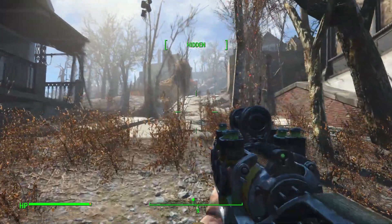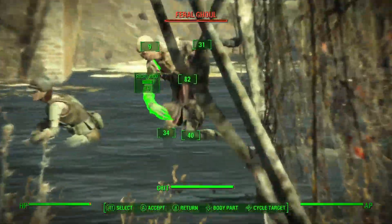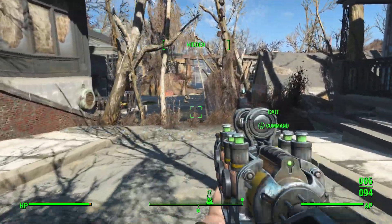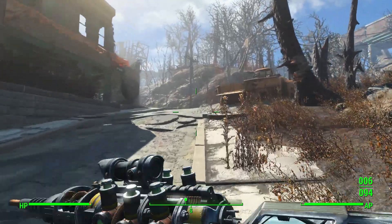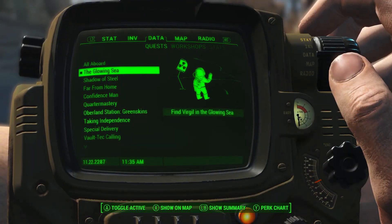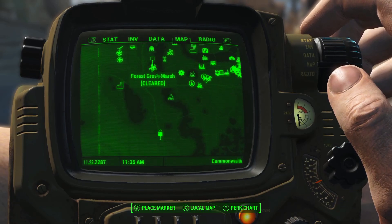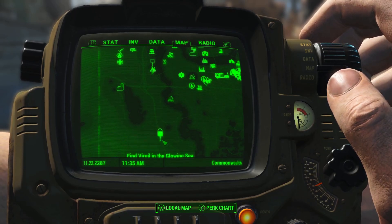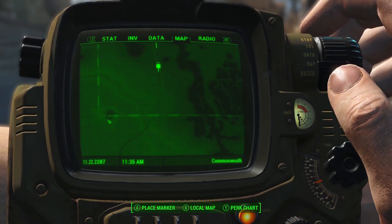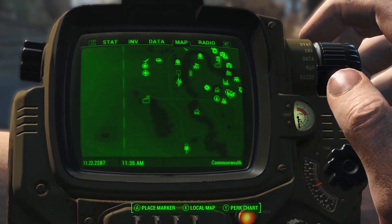We have a long ways to go to trek to get to Virgil. Into caution — ghouls! Kate got the ghoul, nice. Back to hidden. If you aren't 100% certain where we are heading to, it says find Virgil in the Glowing Sea. As it looks, it's not that far away from even the Westing Estate — it's just right on down there. But that is the edge of the Glowing Sea. The crater drops down here, and then Virgil is off the actual technical map way on down over there. So we've got a pretty good hike ahead of us.